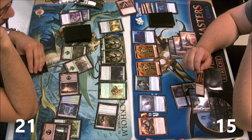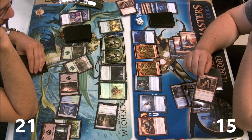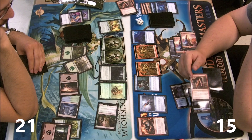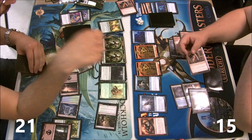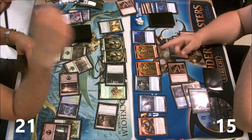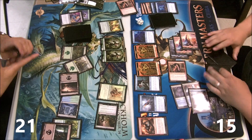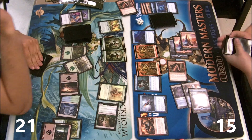Here I should obviously point two damage at him, because there's no reason to target any creature since they will be saved by the pump elf. I get to use my Desperate Ravings, which is nice because my hand is garbage.